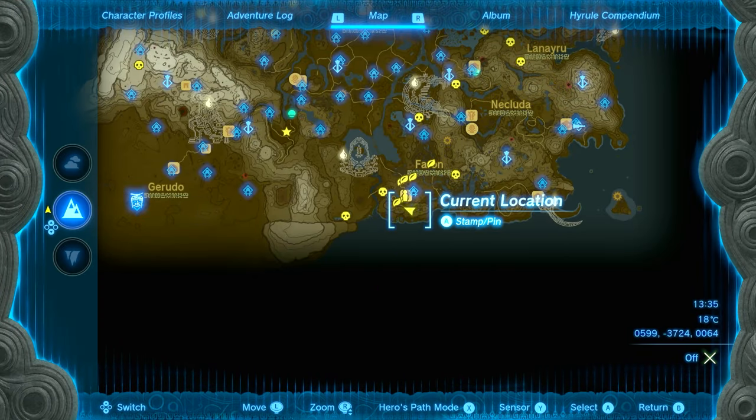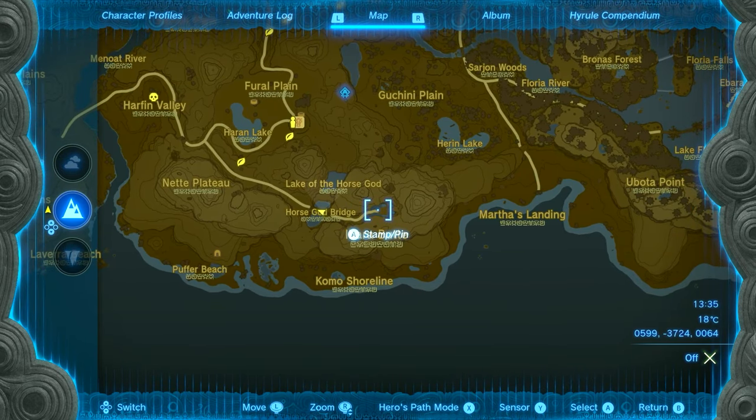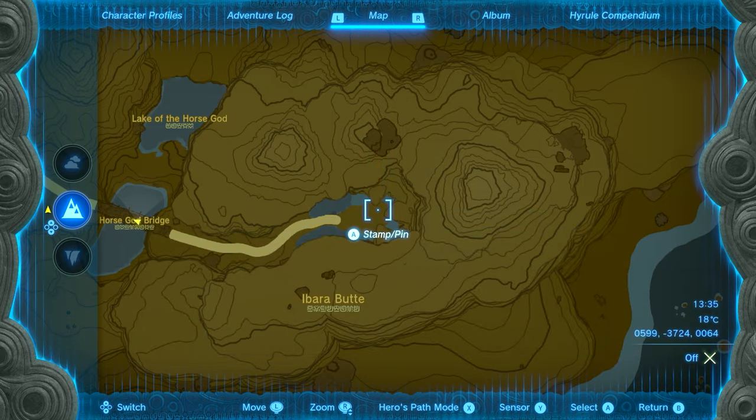The location where you can find this horse is at the bottom of the map, right in the middle. You cross the Horse Guard Bridge — ironic — and then right over here, you'll find it in this little area.